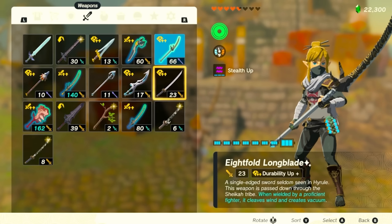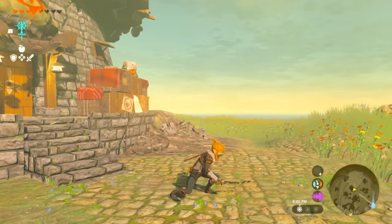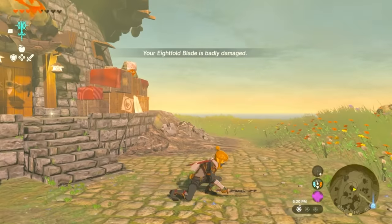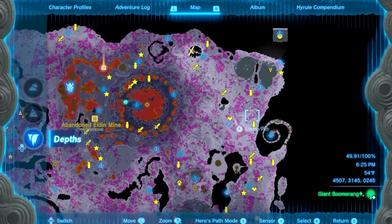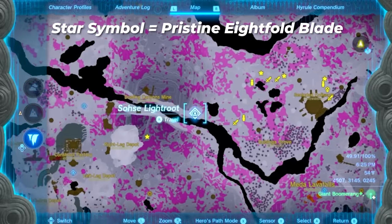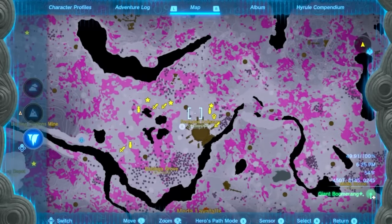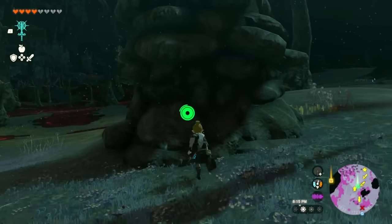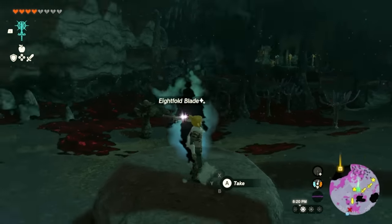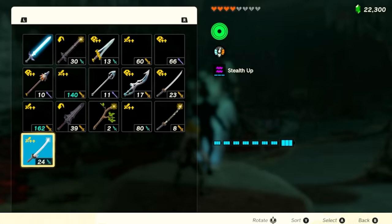There's going to be a pristine version that we're going to get, but before that we're going to have to break the Eightfold Blade. Equip your Eightfold Blade and smash it to pieces — we need to break the weapon, it can't be fused to anything. Once it says badly damaged, it'll unlock on the Ghost Soldier statues in the Depths. Open your map and head towards the Depths right below the Dueling Peaks Stable. Teleport to the light root close by, head into the chasm, and down here there's a single-handed weapon — the Eightfold Blade — which appeared because we broke the decayed version above. This pristine version has higher attack and higher durability.